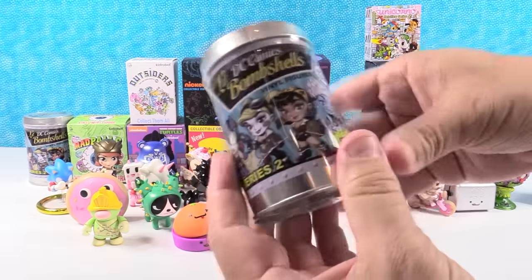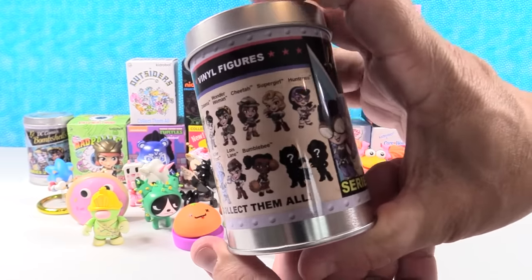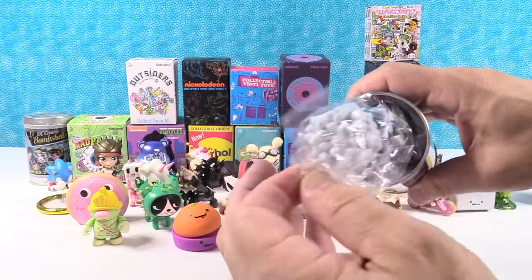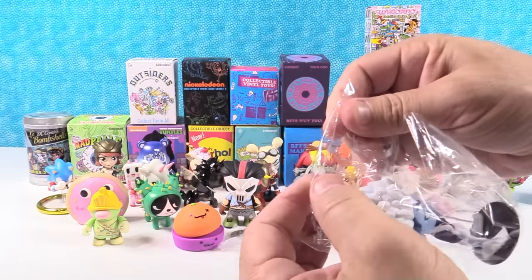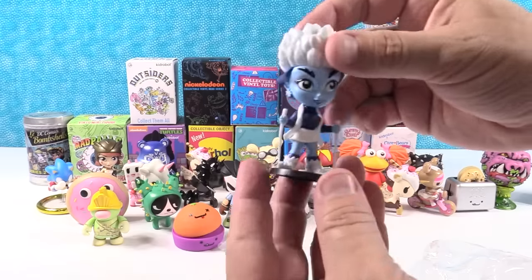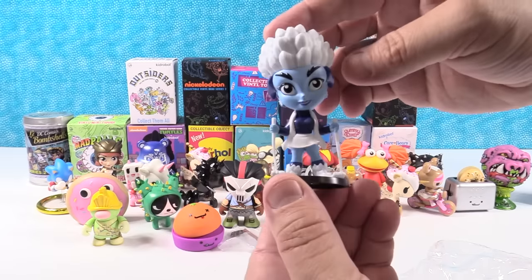Series 2 of the DC Little Bombshells. I would like to get the Huntress or Batgirl. We have Killer Frost — I feel like we get her a lot. She's an awesome figure — I like her hair, it looks like an artichoke, and I like the little skis. Killer Frost.